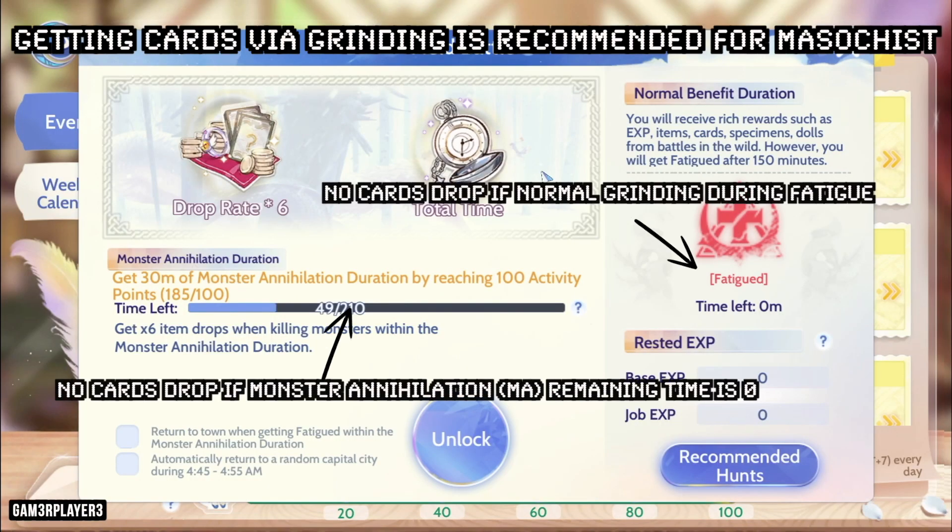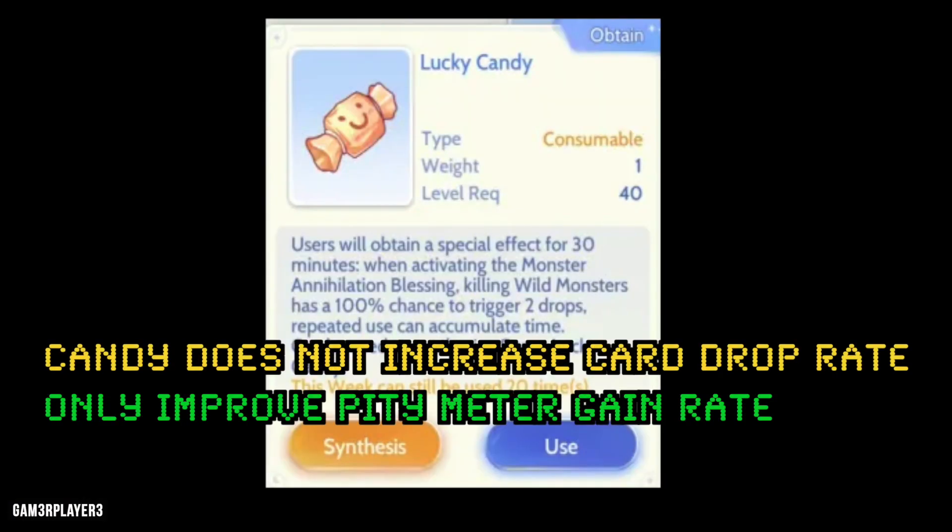The pity meter will only increase if you're not fatigued or on monster annihilation mode. When the specific card drops, the pity meter will reset back to zero. Card drops are not affected by level penalty, meaning you can grind monsters lower than your current level without affecting drop rates. Note that candies do not improve card drop rate.